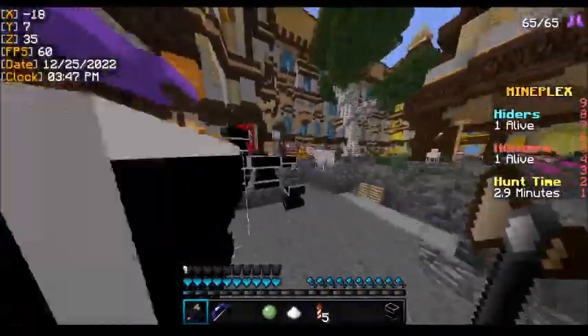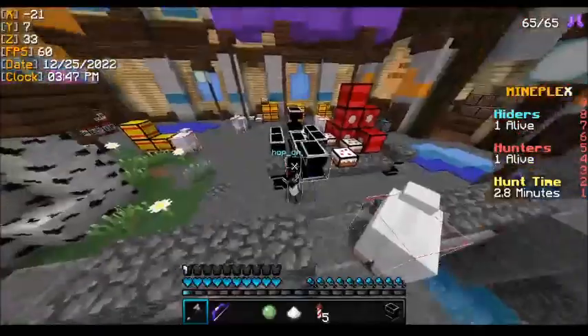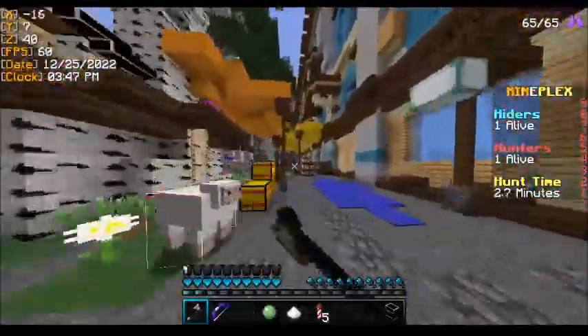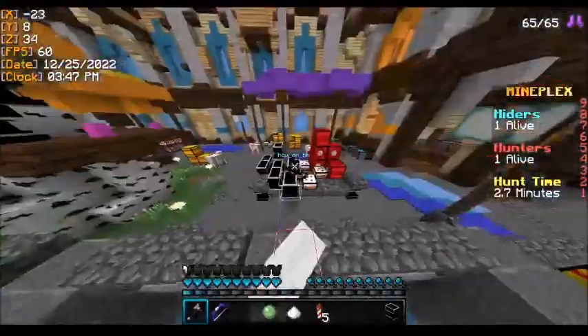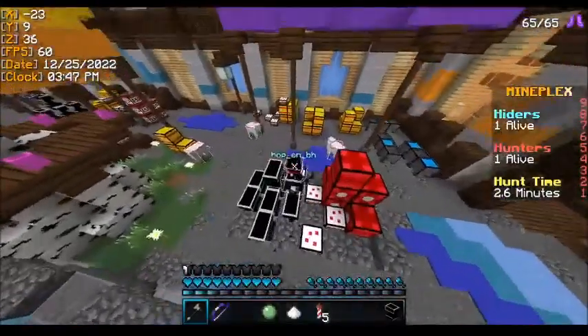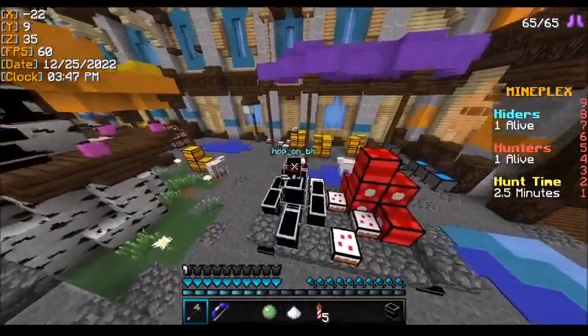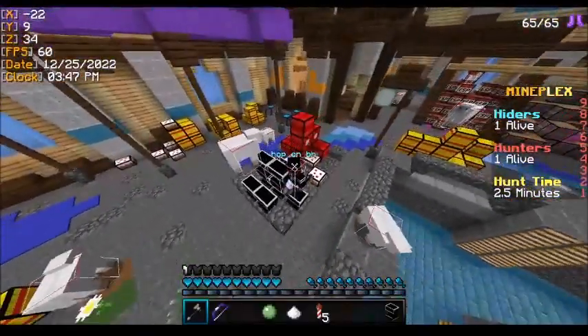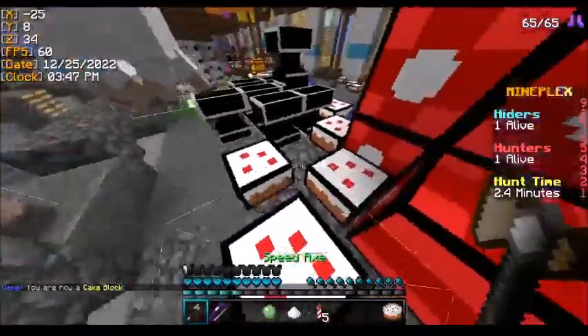Continuing, we have anvils, cakes, and furnaces. For the anvils, just like the central anvil stack, this anvil stack is also symmetrical. If you see it no longer symmetrical — for instance two anvils on top of the stack — that would be fake. That's pretty much it for this anvil stack.